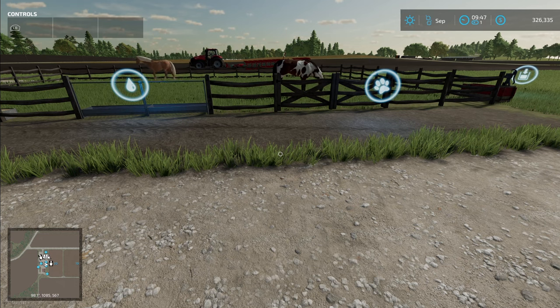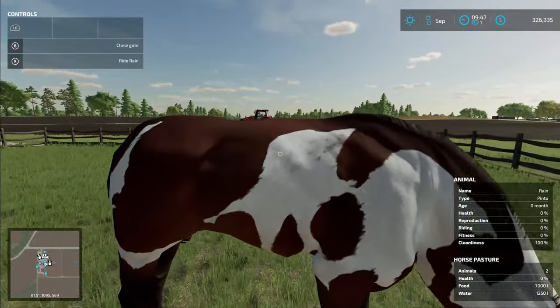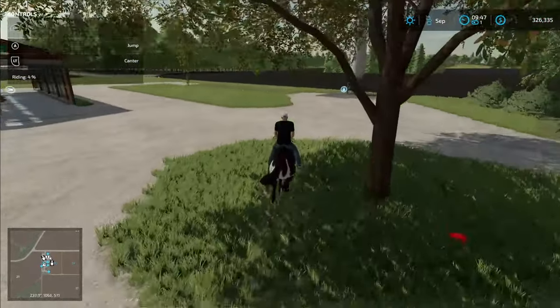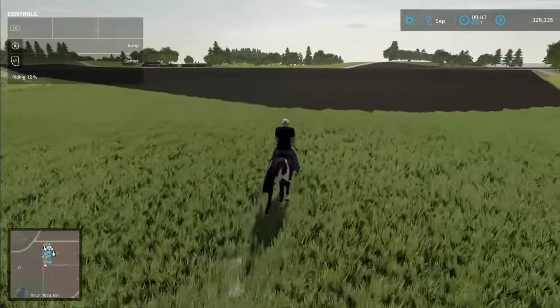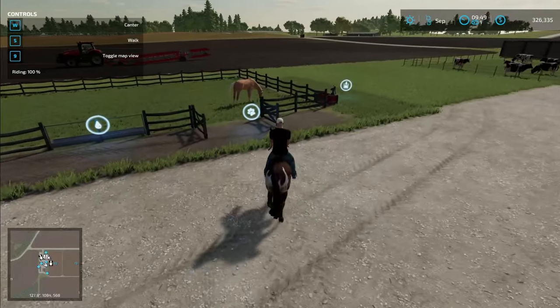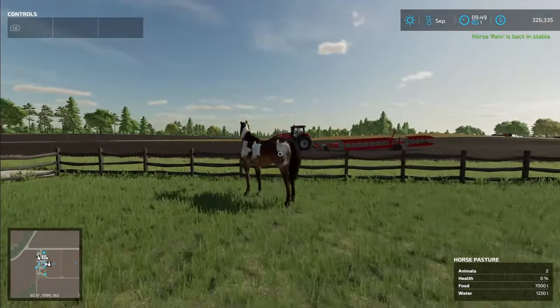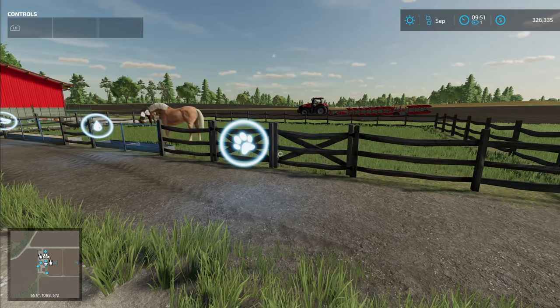We make profit on our horses by training them — riding them trains the horses and makes them more valuable. All we have to do is hop up on one of the horses. If you look in the upper left-hand corner, you see the riding percentage increases the faster you go. Once we've ridden them long enough to reach 100%, we take them back into the pen and hop off. Then we need to clean them to keep them clean. We only rode one of the horses — the horseman mod will take care of the Palomino as far as riding and cleanliness. We try to ride them every day, but if we don't, the horseman mod will ride them and clean them so that their value still increases.